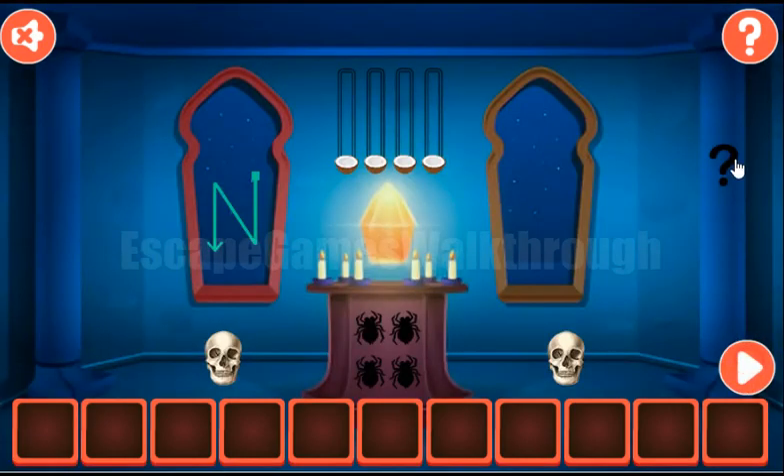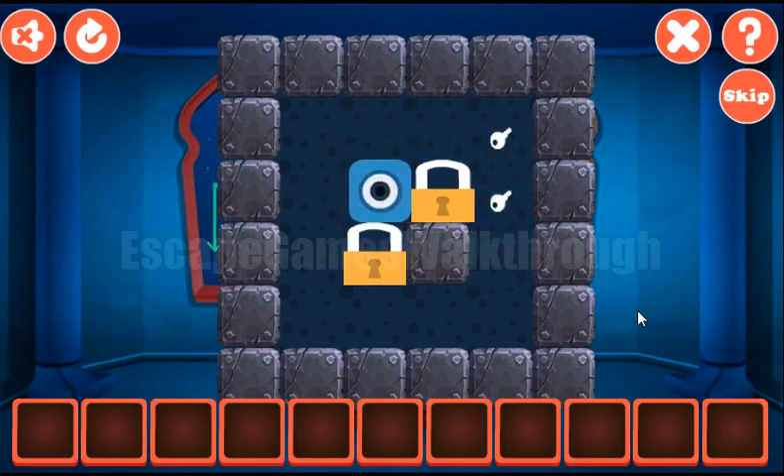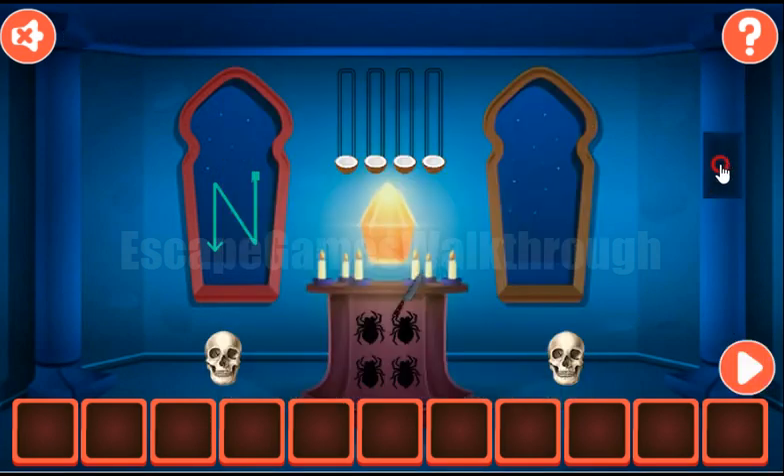So here we can see skulls and let's solve this puzzle. We need to move both locks to the positions with the keys, and it can be done easily like that. So we've got the knife.